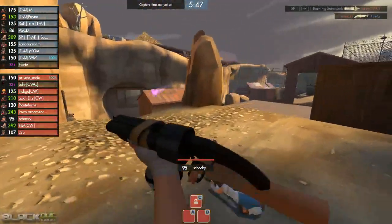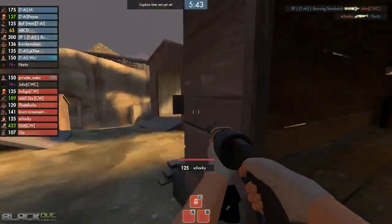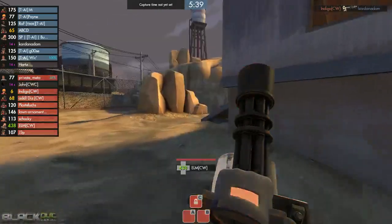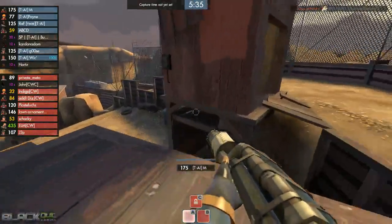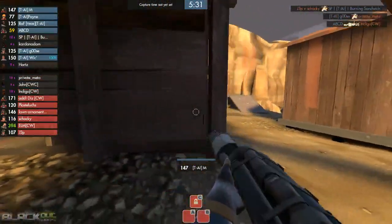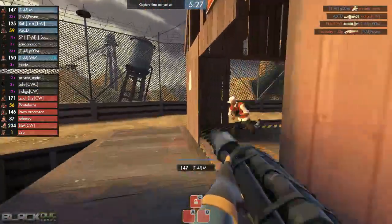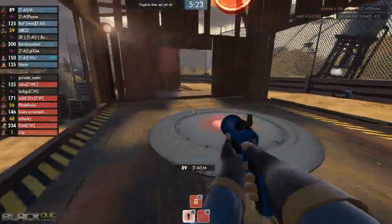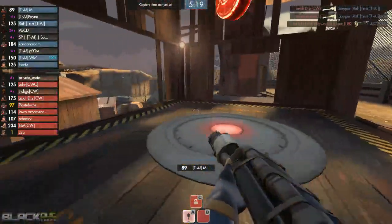I'll continue talking. We see the spy there trying to body block Burning Sandwich — gets taken out and punched off to the side. Looks like they're just gonna be able to roll up on top fairly uncontested. But no — J3P is gonna go pretty big there, taking out the heavy and starting to wreak havoc on A point, him and the scout working together to delay the A cap.